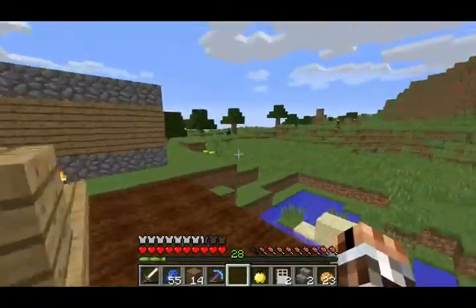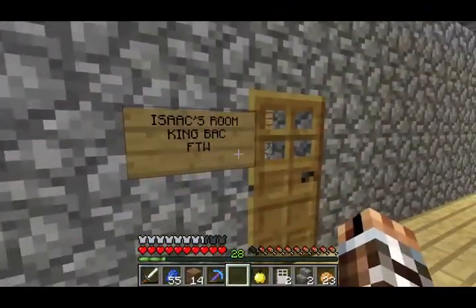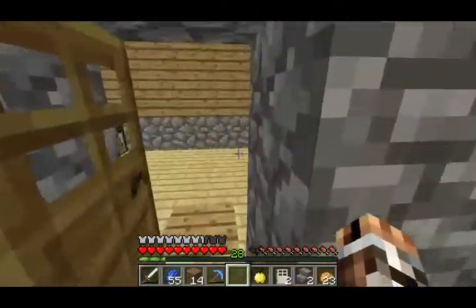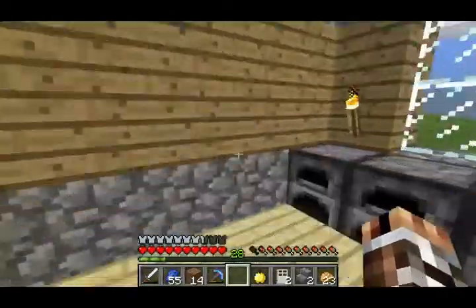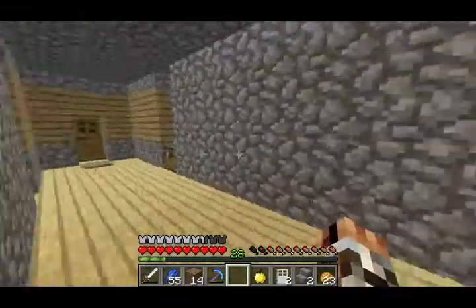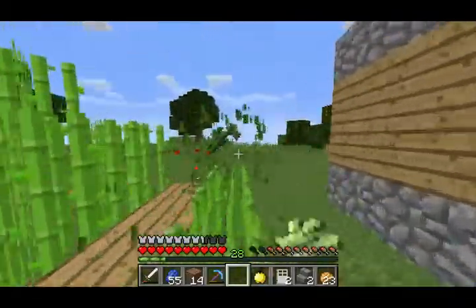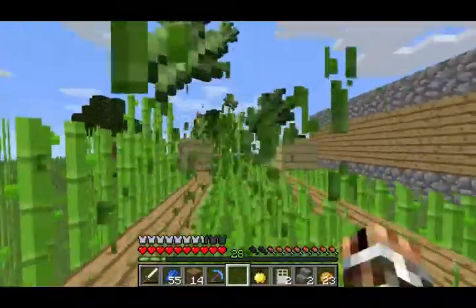I'm going to try to get animals over here as well so I can take care of them, and then I'll have a bunch of furnaces in here. This used to be Isaac's room, and this used to be my room. But then Isaac just ran off on his own — he's now the richest man on the server. I'm probably going to turn this into a furnace room. I'm going to grow the sugarcane farm even more and I'm going to start a cactus farm — it's going to be automatic. I might do the same with sugarcane.